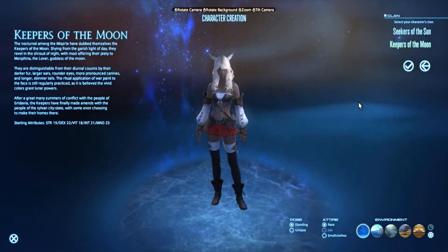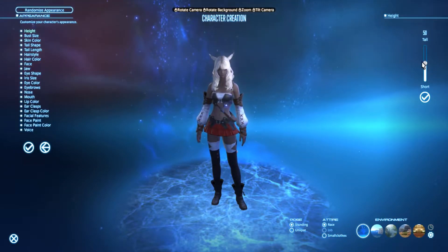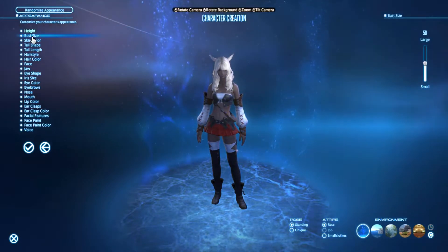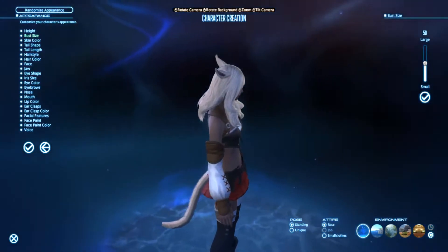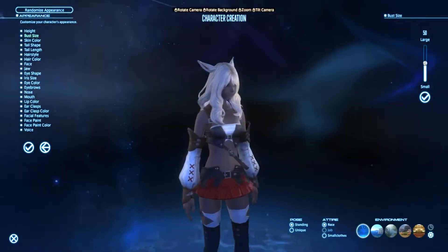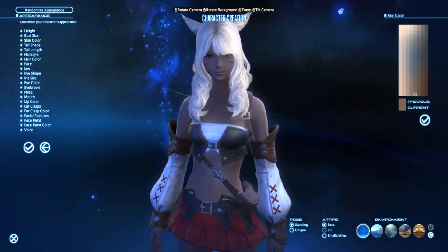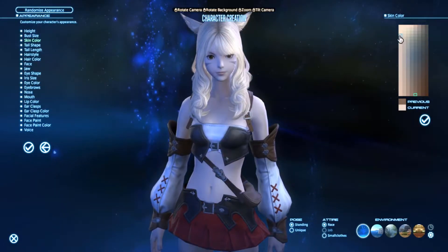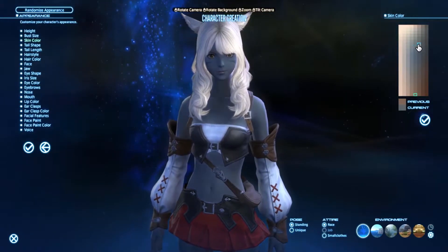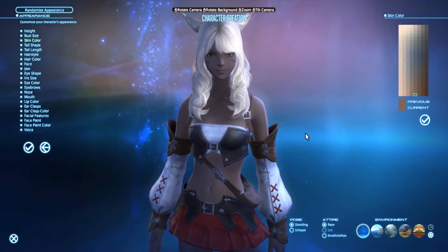We're going to go with Keepers of the Moon because I really like that darker skin color. We're going to stay somewhat on the shorter side this time. I kind of really like this skin color — they gave me a pretty good default. You can get pale even as a Keeper of the Moon, but this ashy skin color is really cool. I think that's a really nice skin tone.